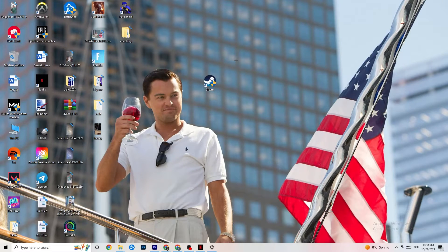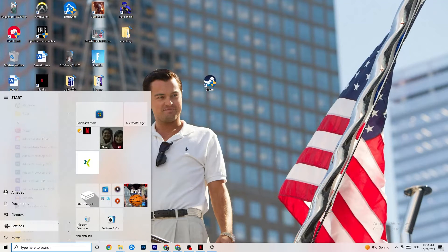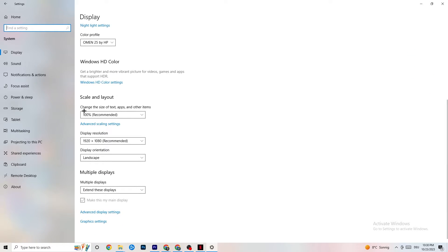Go to Windows Settings by clicking the Windows key, then click System. Under Display, identify your main monitor. Scroll down to Scale and Layout and set it to 100% as recommended. Also make sure the display resolution matches the resolution you're using in-game — for example, if you're using 1440x1080 in-game, set the same here.